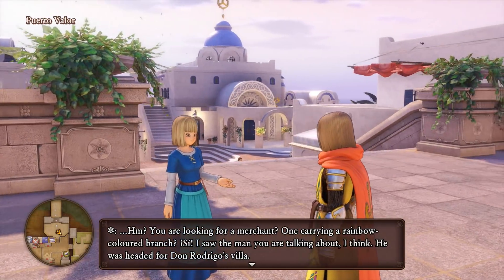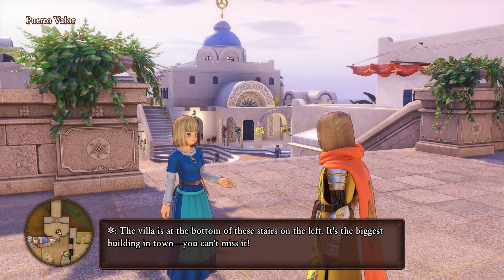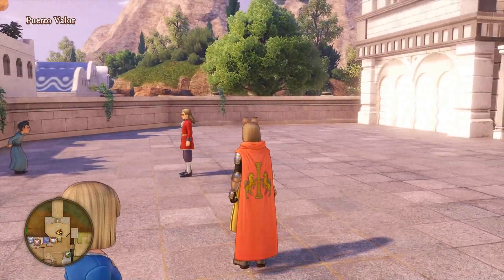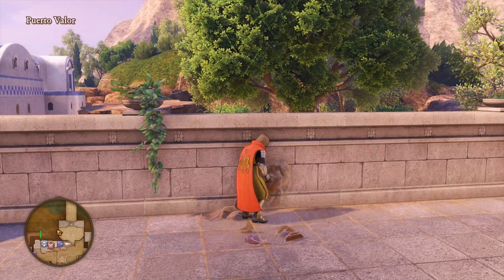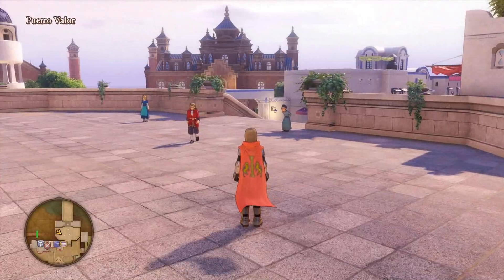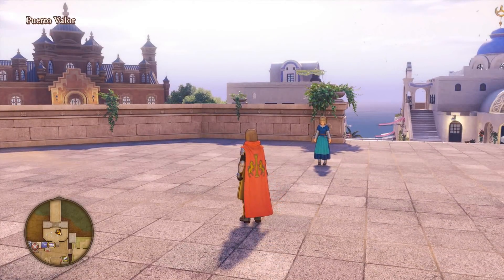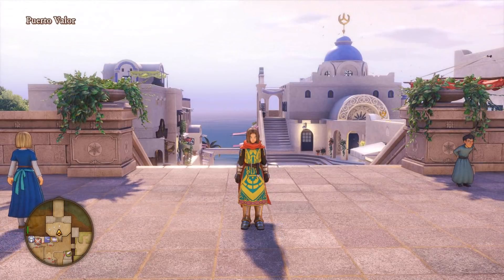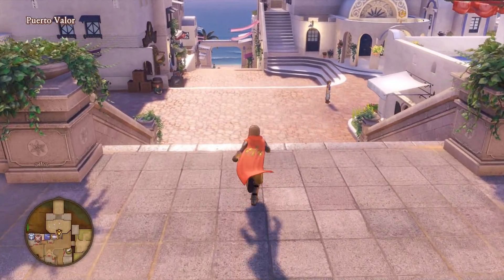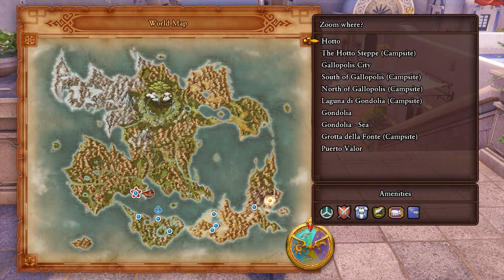Are you looking for a merchant carrying a rainbow-colored branch? Maybe this is where we're supposed to go then. Don Rodrigo's villa - at the bottom of these stairs on the left, the biggest building in town. At least we can zoom back here whenever we want now. I remember that bodkin archer dude at the campsite said to talk to someone in Galopolis and I never did. Maybe I should go do that - we can always zoom back here, so that's fine. I'm going to do that quickly.